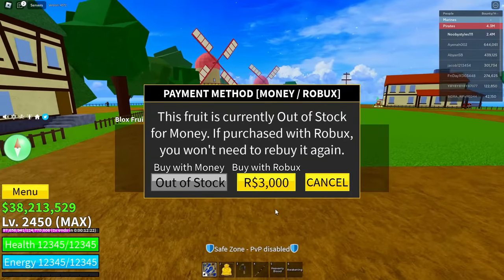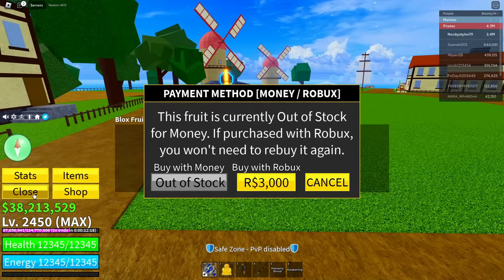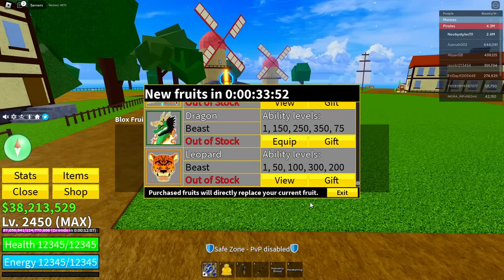Wait until you respawn. Once you respawn, go to menu, go to shop. Once you're in the shop, click on cancel, then click on open on the shop. As you can see the shop should close and the other shop opens.